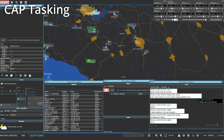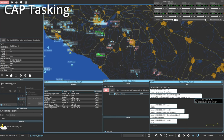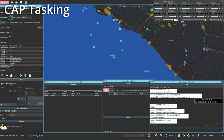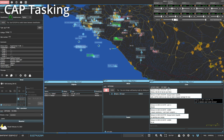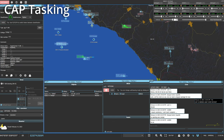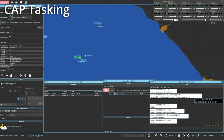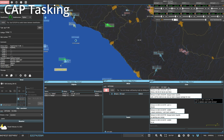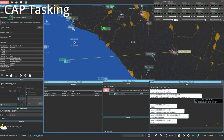A live check-in example: Galaxy, Gypsy 3-1 checking in, east of Roosevelt, 28 miles, single ship Tomcat, CAP. Response: Gypsy 3-1, Galaxy, radar contact, bullseye 2-0-2, 88, Angels 28. Then directing them: Gypsy 3-1, flow east 100 miles, anchor.